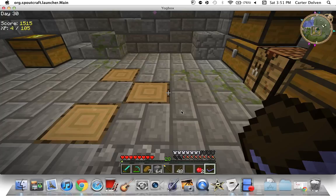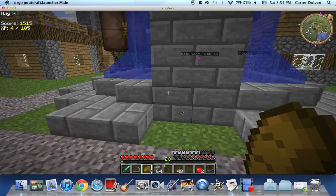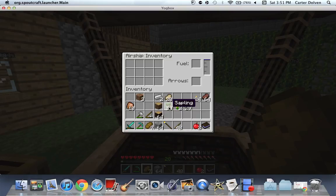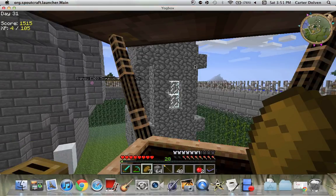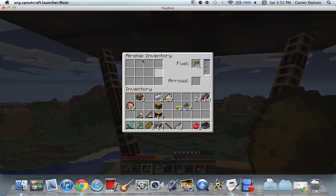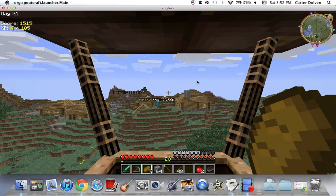YagBox is an amazing program, and I'll show you one more basic thing and then do a second video. Now, one minus about the airship is that it does need fuel to work — you need wood, saplings, or anything like that. But a great thing is that you can have an airship inventory, put arrows in it, and it shoots out arrows, so it's like a warship. Let me go to my mine colony and show you what that's all about.